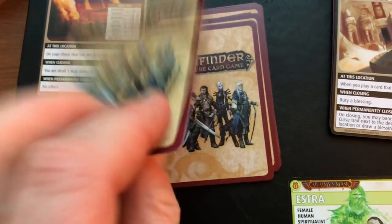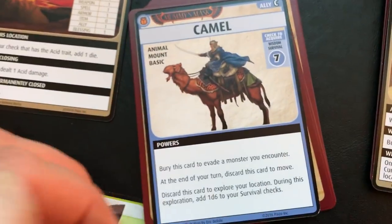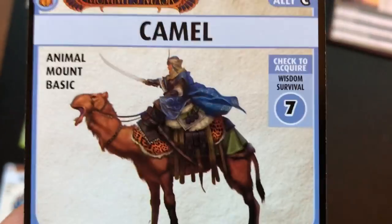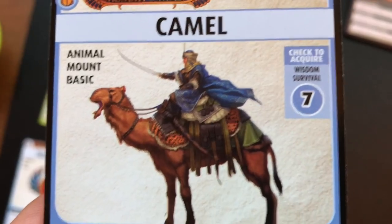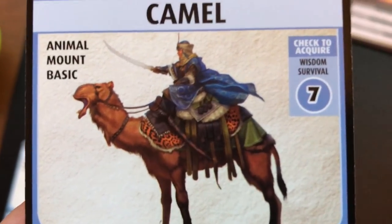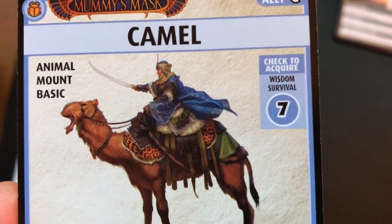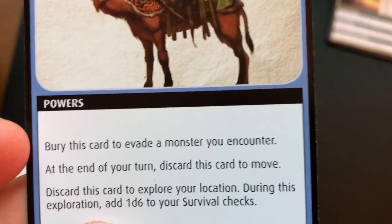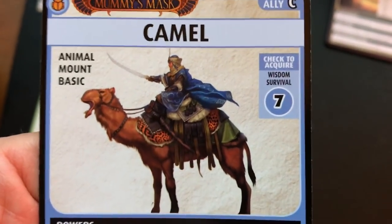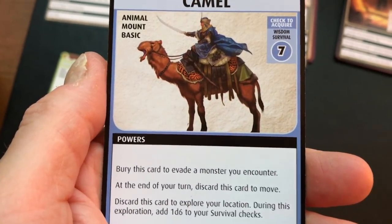We're going to use our free explore to turn over the first card in the sulfur pits and see what it is — it is an ally, a camel. To acquire it we need a wisdom and survival check and roll a seven plus. Now of course you are not forced to try to get every card in the deck. This is called a boon — a positive card. If you attempt to get it and don't succeed, you must discard it from the game.